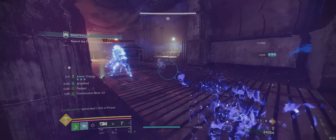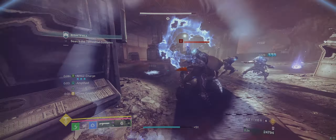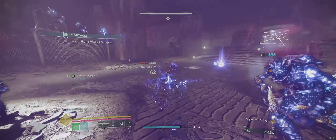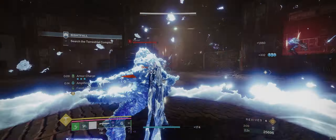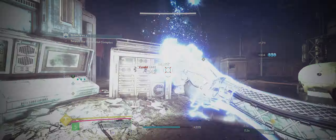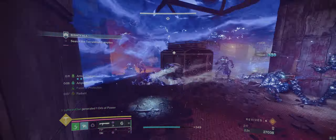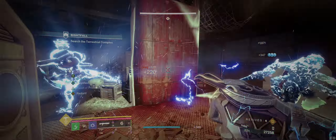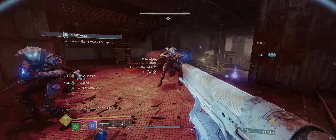Liar's Handshake increases every other melee attack's damage by 300% through Cross Counter to about 117,000 damage. 1-2 Punch works a bit differently on Cross Counter attacks, only buffing our damage by 40% to about 164,000 damage. Combine this with Tractor Cannon for another 30% increase to 213,000 damage. If you happen to have Transcendence activated, you will gain a further 10% increase in melee damage to about 235,000.